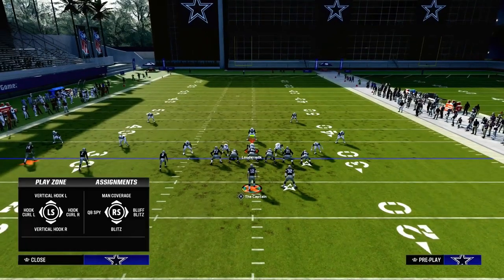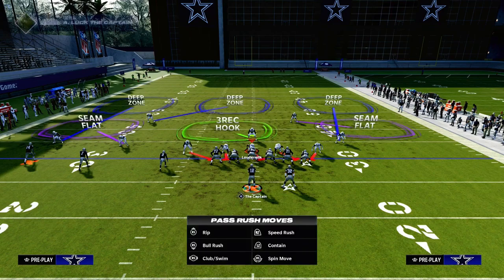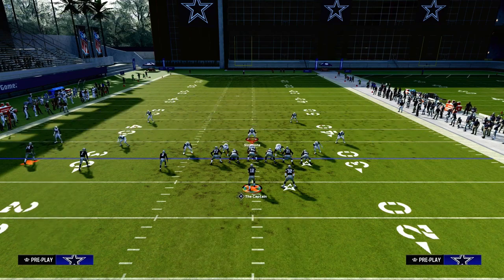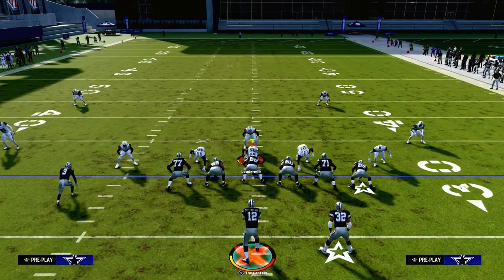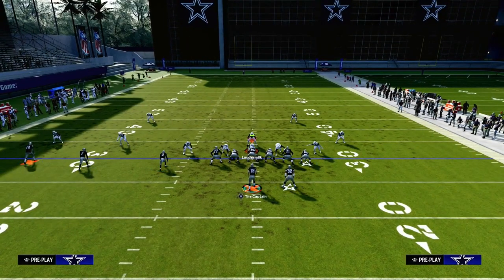You're going to need cover two beaters because a lot of people are going to start going to a double Mabel approach to their defense. The main reason why is because of how good the three-man rush is, and the double Mabel will take away any kind of corner routes or crossers. So this concept does a really good job of attacking this.